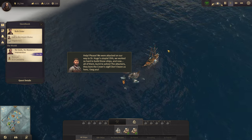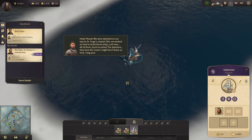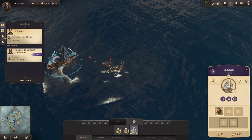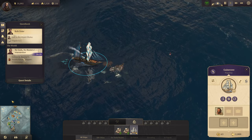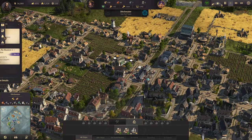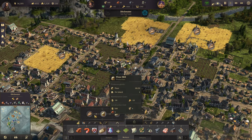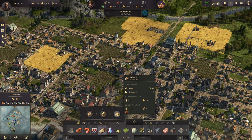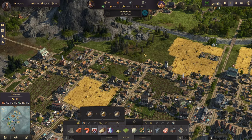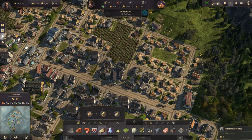The castaways say they were attacked on their way to Dr. Hugo's utopia — they worked so hard to build those ships and now they're burned to ashes. The attackers bore the crown's sigil. Let's rescue some castaways and sail them back up. We know we'll need more supplies so let's get some of this production started.